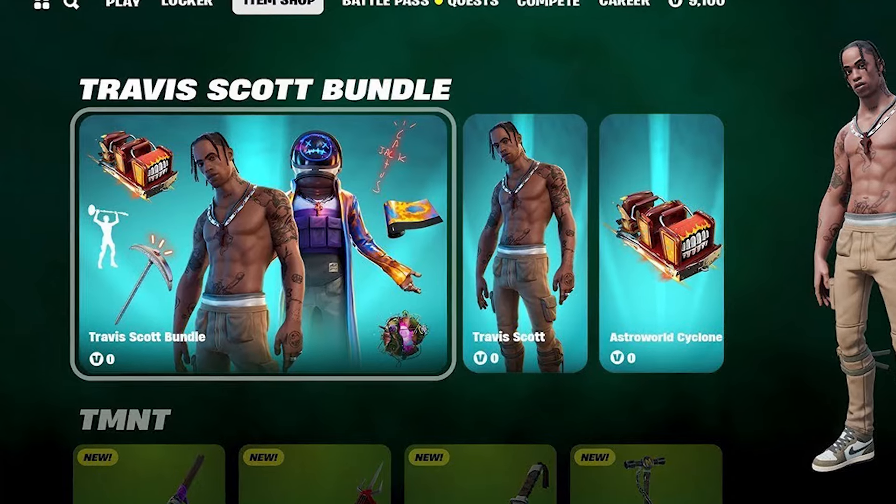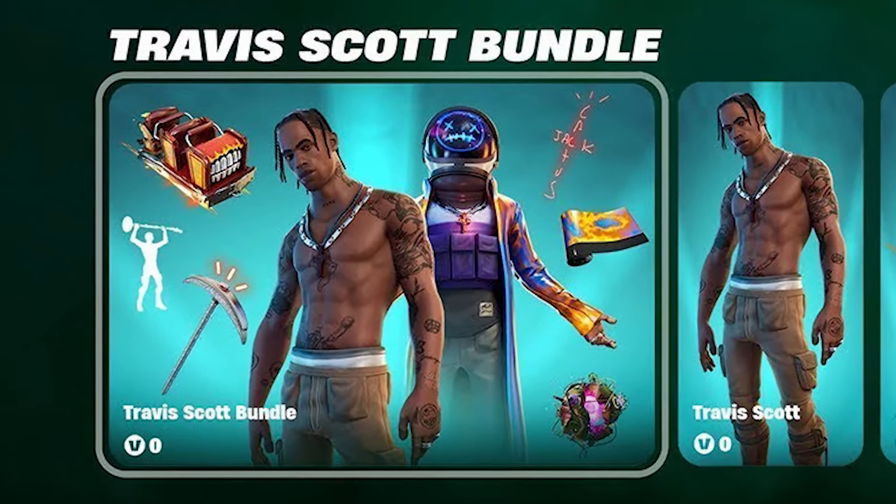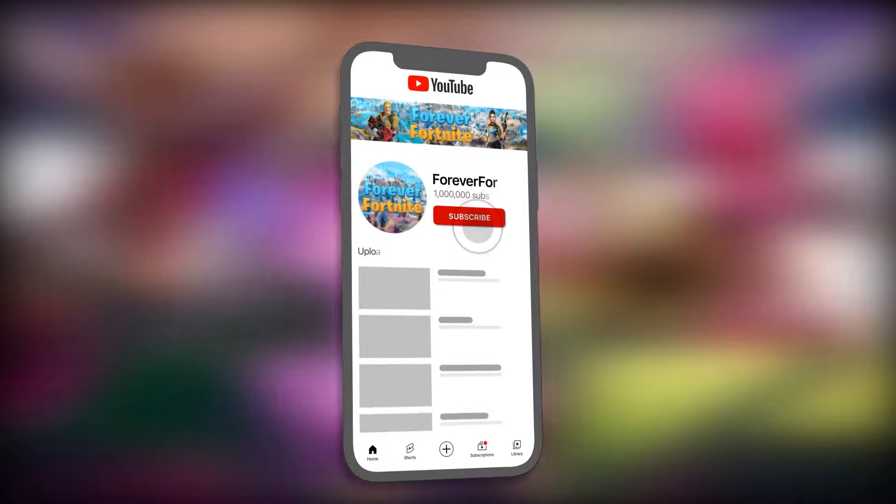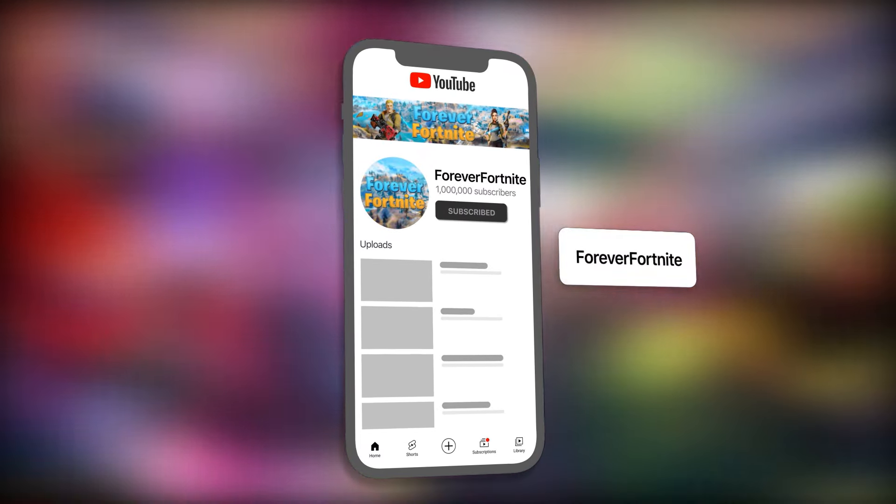But guys, if you do go to pick anything up from the item shop, it would mean the world to me if you could use code FFYT when doing so, because this does help the channel directly. And guys, if there's anything you'd like in the item shop right now, comment it down below because I'm going to be gifting some subscribers pretty soon.